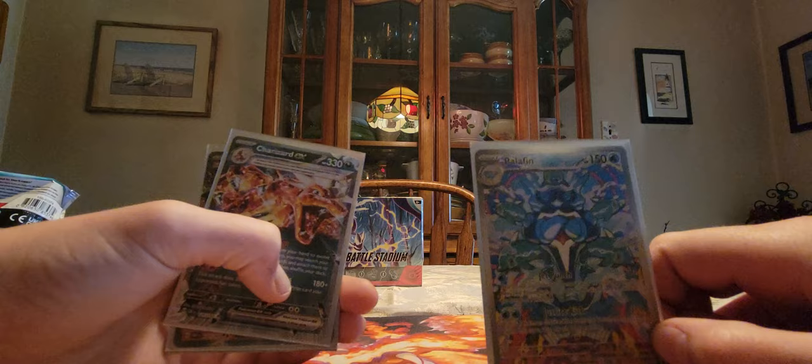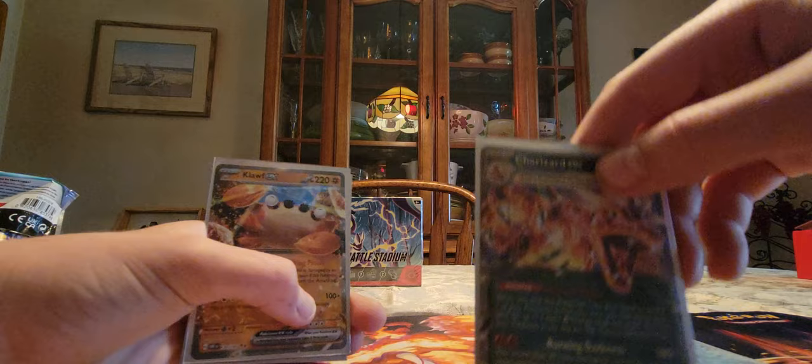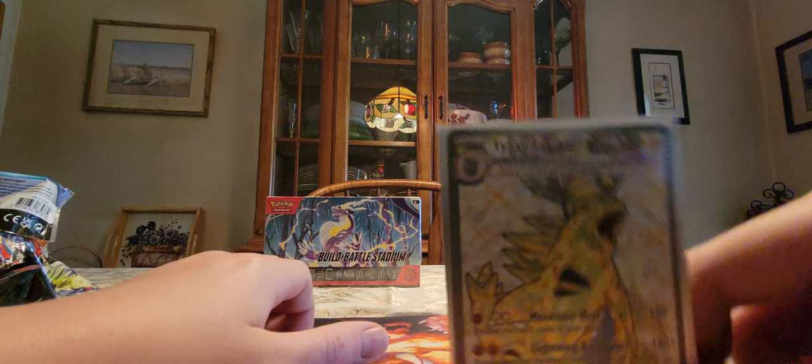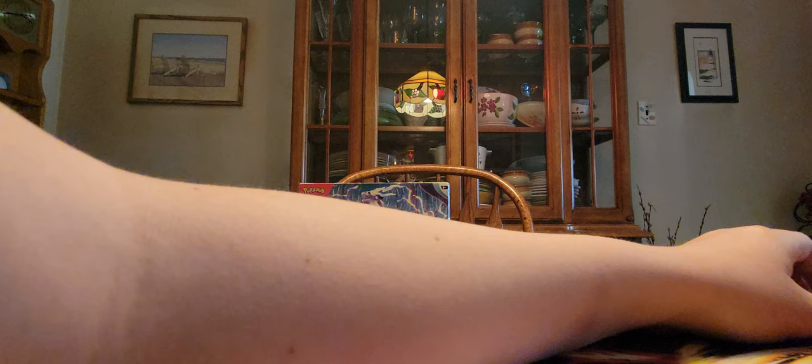So basically I'm just gonna clean them up and show you all the hits we got. Okay, I got them sleeved up. The ones we got today are: this Palafin — I think it's like a trainer gallery type card — the Charizard EX from the second to last pack, the Clefable EX which I have like five of, the Tyranitar EX which was pretty early, and the promo card which I'll just keep in its case thing. So yeah, if you enjoyed the video please consider liking and subscribing, and that's pretty much it. Bye!